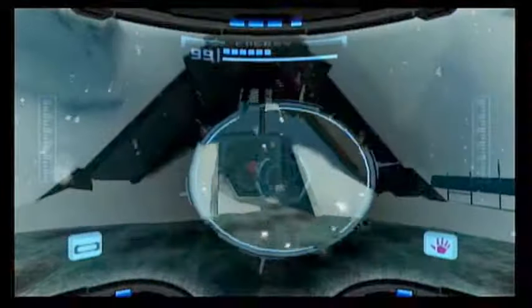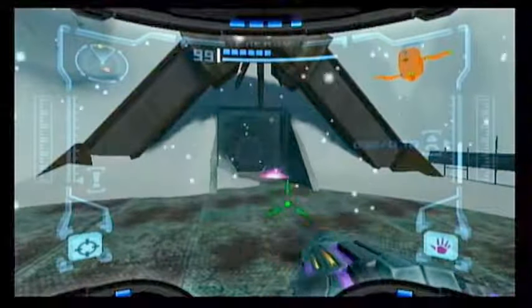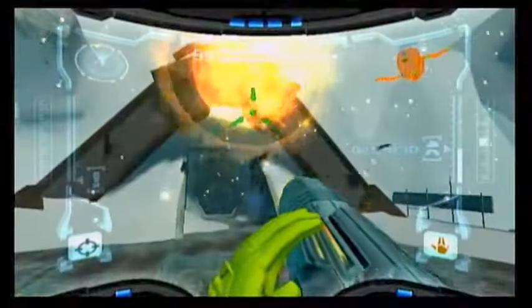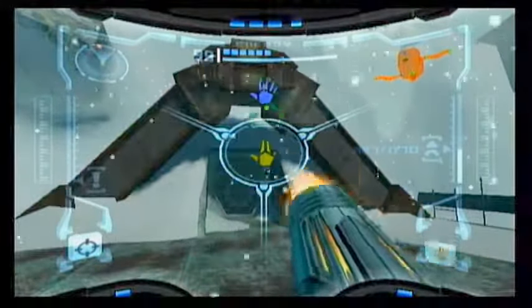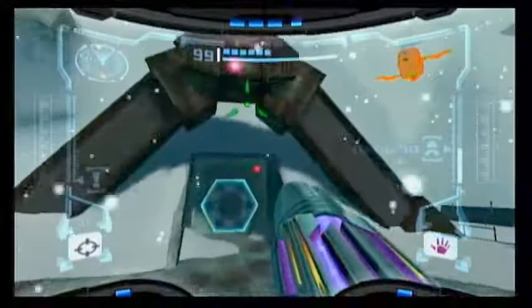A Cordite statue - that's an indicator that you need to use a super missile. Let's do just that. There's just a little panel there. You can shoot it without the thermal visor on, of course. Yeah, see, it does work.